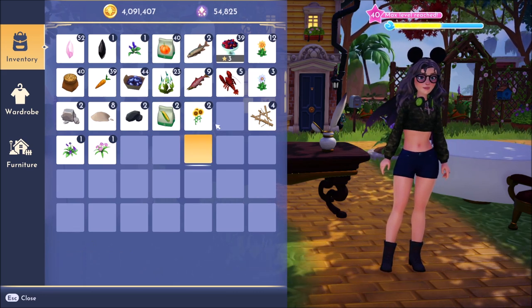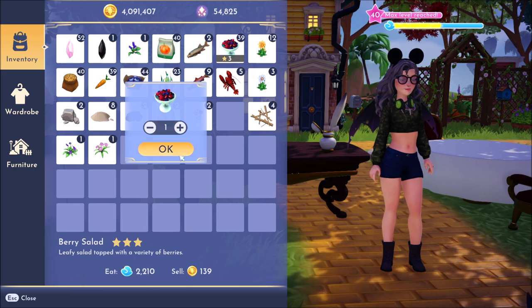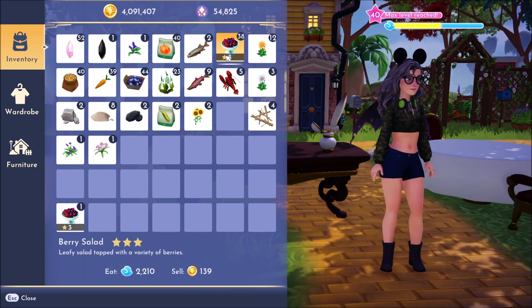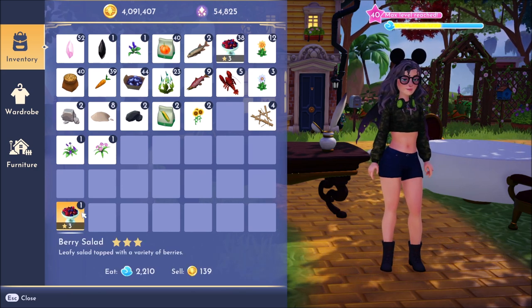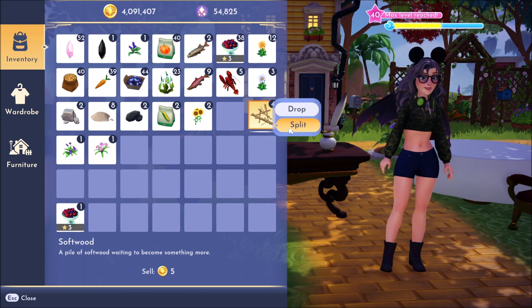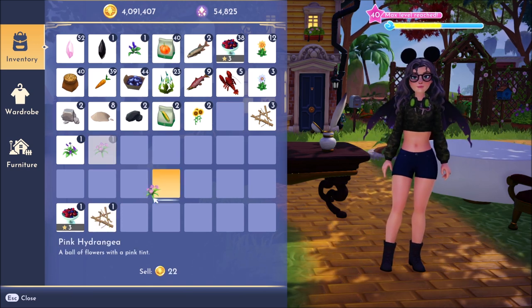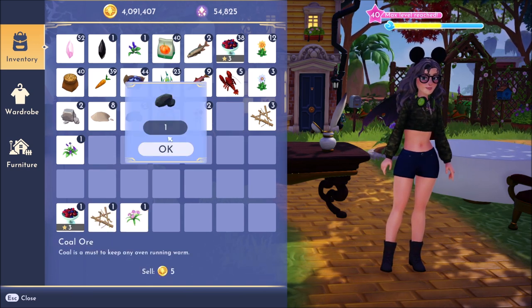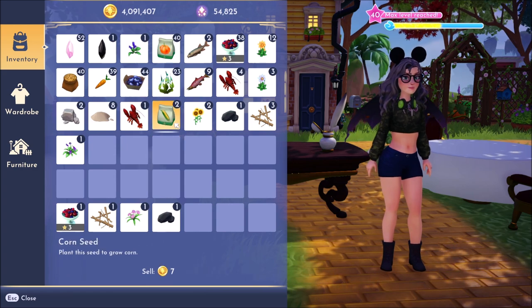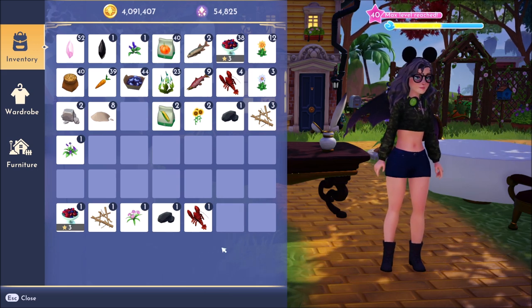If you're doing this from your inventory, find the item you'd like, select it, and choose split stack. We're going to split this to a stack of one because we don't want to stick a stack of 38 berry salads on the table. We'll also split this softwood to a stack of one, grab this lonesome flower, split this coal into a stack of one, and this lobster. These should be good example items - they take up different amounts of space on the table.